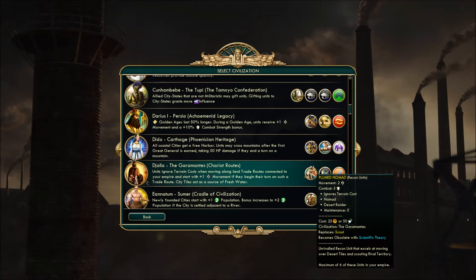The Plume Nomad is a recon unit, a unique replacement of the scout. It excels at moving over desert tiles with double movement and can enter enemy territory with no problem. Maximum of six — they don't cost any maintenance, otherwise you'd be able to spam them everywhere, which would be really annoying. So you can have a maximum of six of these.